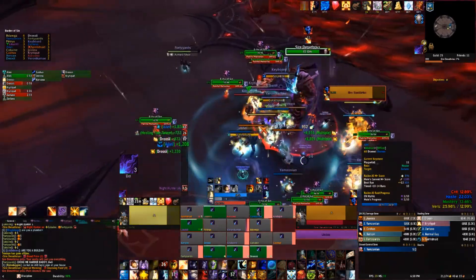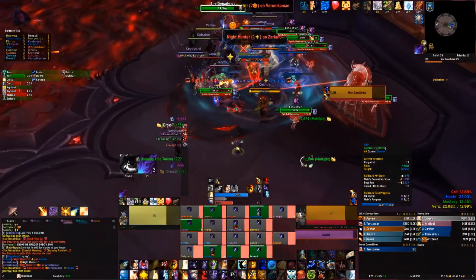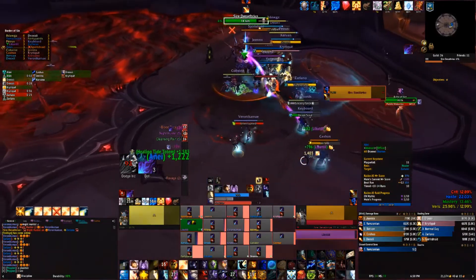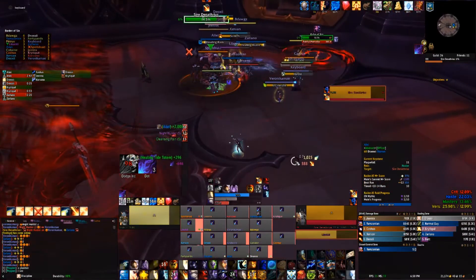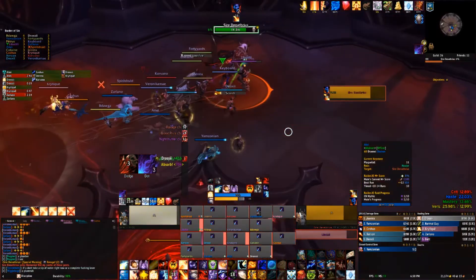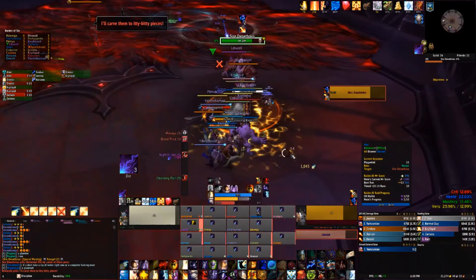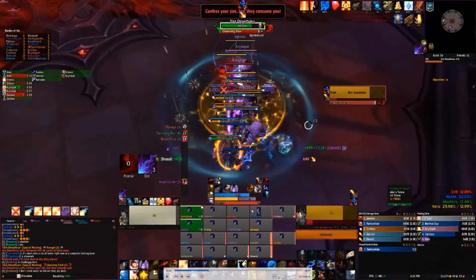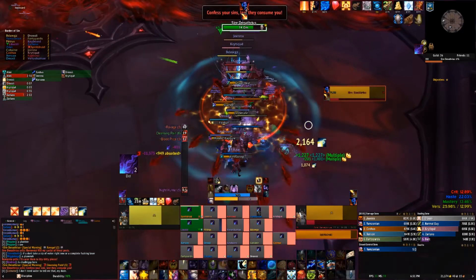Make sure you get hit by all the cleansing pains you're supposed to. After the second cleansing pain on each area, you can start moving ahead of time towards the next area so you don't get left behind. My Spirit Shell comes off cooldown soon. Blood Price number 3 is coming in 40 seconds, so I would start ramping now. But our team has high enough damage to push P2 at 70.5% before the Blood Price comes out, so we're going to skip the next Blood Price.